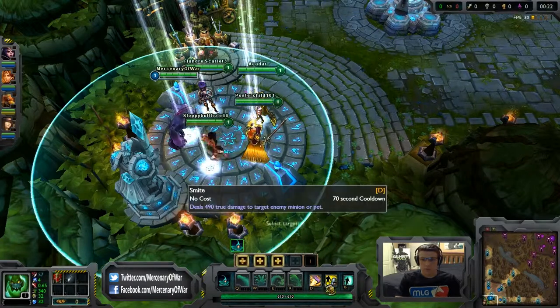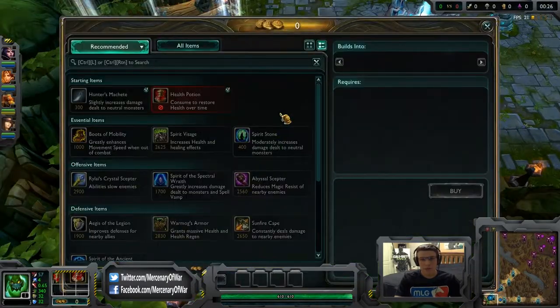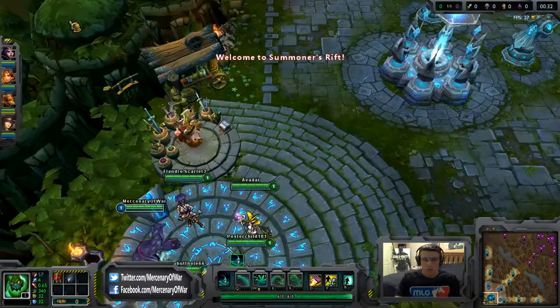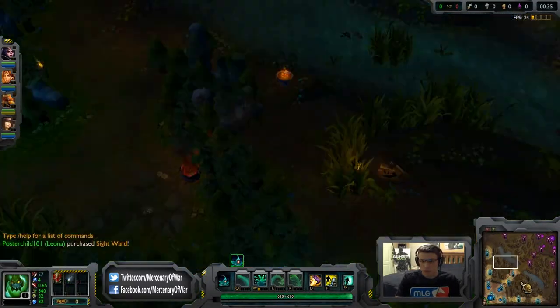So what you're going to do is jungle Zac. You go with Smite and Flash — it doesn't matter if you have Ghost or Flash. His E can be used kind of like a Flash, but it can get locked and stopped easily.